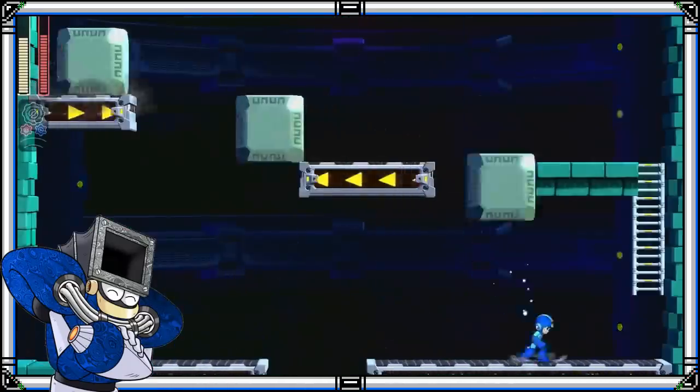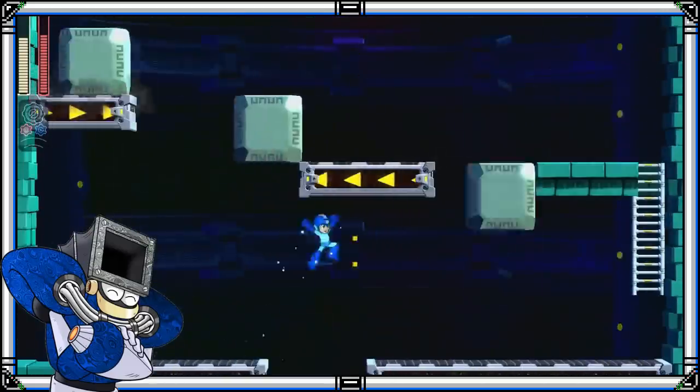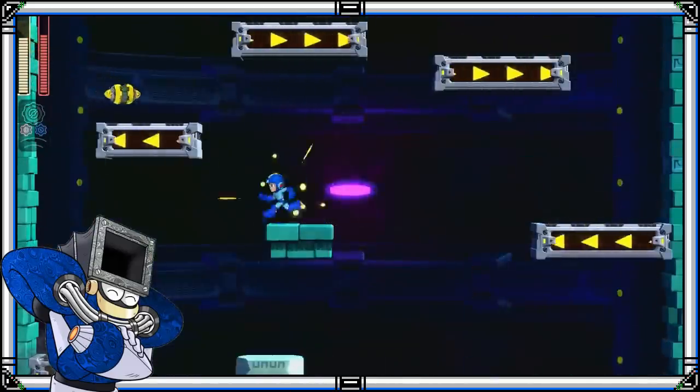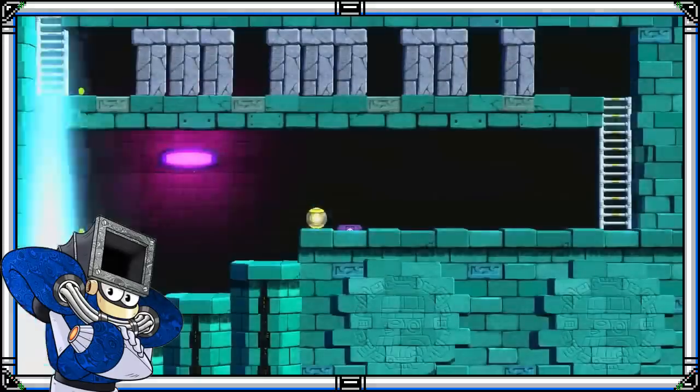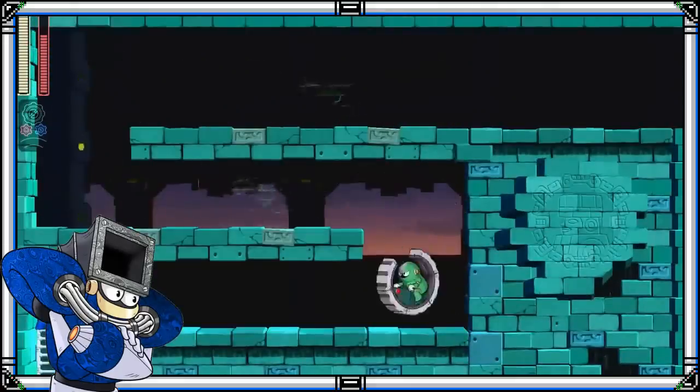Un elemento sumamente positivo es que podemos configurar los comandos a nuestro gusto. Incluso podemos asignar la barrida a un botón, además de que el Rush Coil también se puede asignar a un botón aparte de las armas, haciendo el juego mucho más dinámico. Además de intercambiar armas con los gatillos, también podemos hacerlo mediante el análogo derecho, lo cual facilita aún más su acceso.